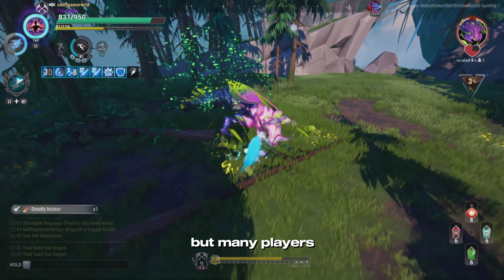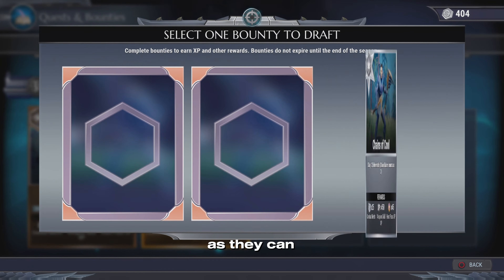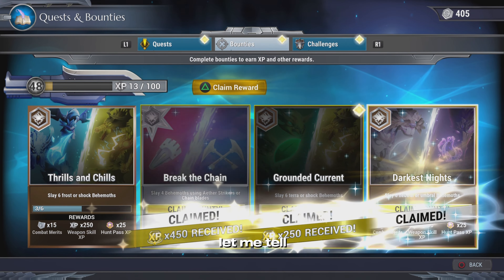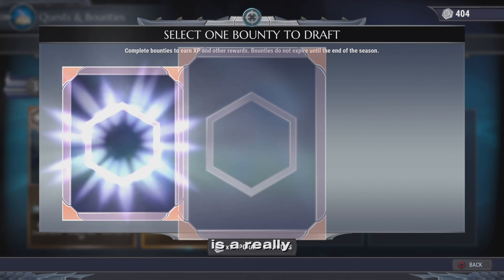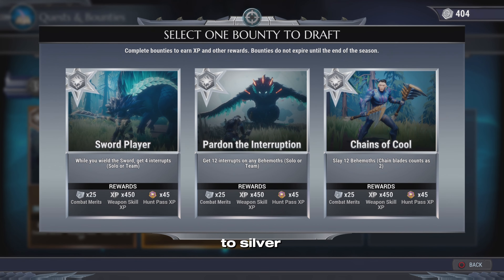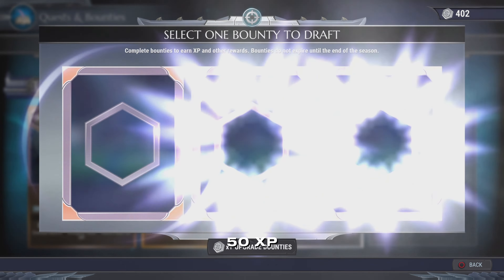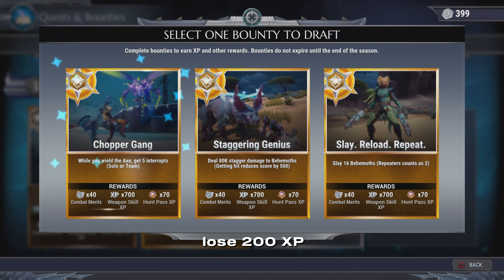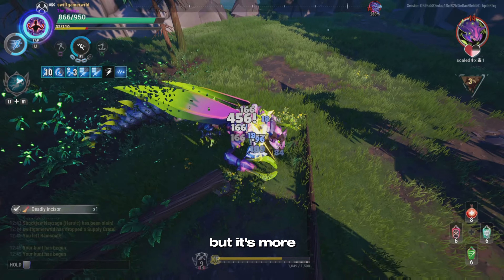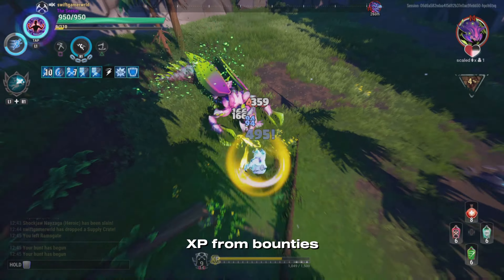Bounties are a great way to level up in Dauntless, but many players utilize them wrong. I see people upgrading bounties as much as they can, then redeeming them while their weapon is at like level 7. Upgrading bounties is a bad decision — 2 bronze bounties give 500 XP, whereas upgrading from bronze to silver, which also costs 2 bounty tokens, only gives 450 XP, so you lose 50 XP. It's even worse going from silver to gold because you lose 200 XP. The second mistake is claiming your bounties early — it's more worth it at higher levels so you don't have to fight as many high-level Behemoths to reach level 20.